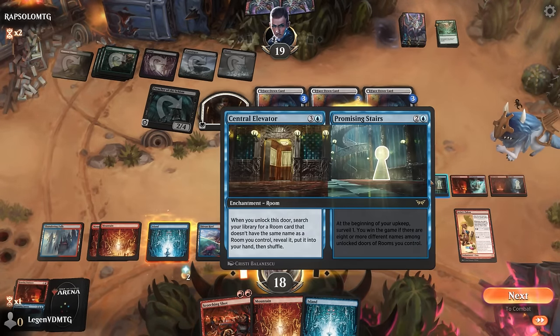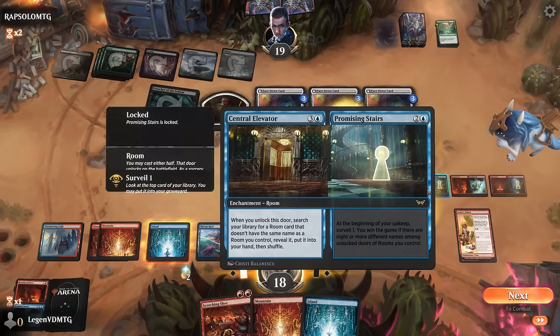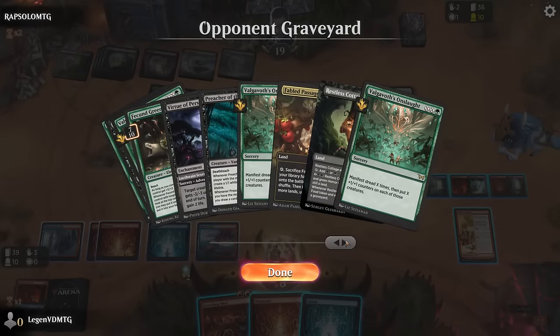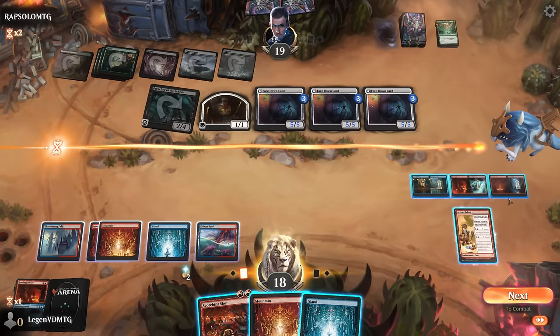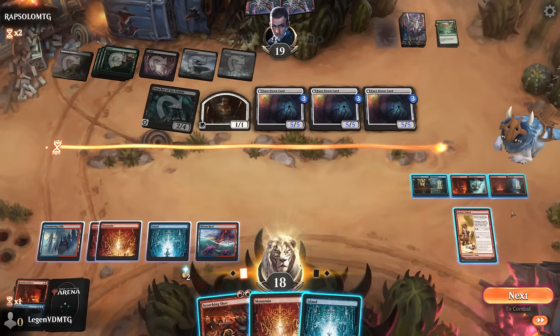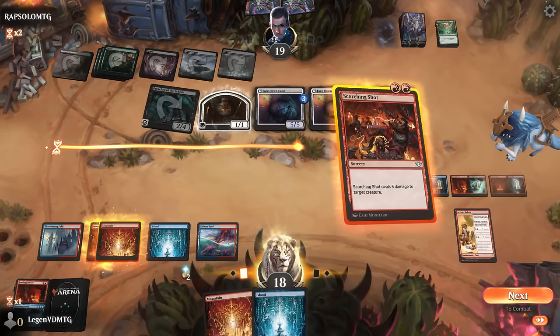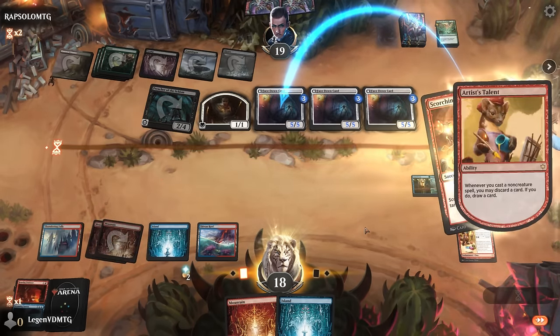Opponent's got a bunch of 5/5s. I can Scorching Shot one of them and still take 13. Maybe that plus leveling up the Sauna — they probably have removal left to deal with my spirit if I make one. Making a blocker is a consideration, though right now it would only be a 4/4 so it's not quite large enough to trade for a face-down card. I think it's going to be Scorching Shot on one of them, see what we draw, then most likely level up the Sauna.